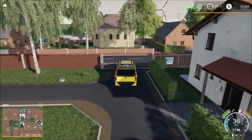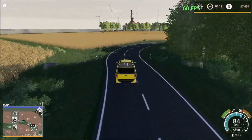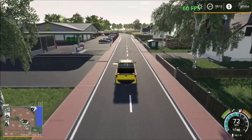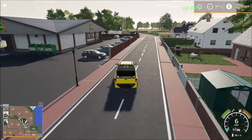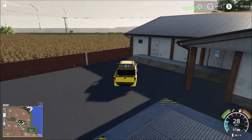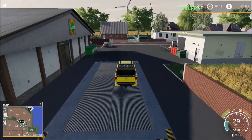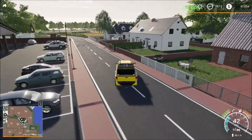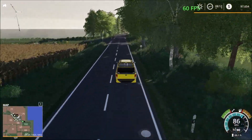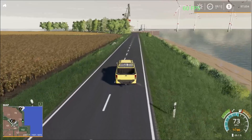From here we can continue on this road and this will take us straight to the port. It's a very cosplay-friendly map as well. Over here we have the sell point at the shopping center — so you come here, sell your crops and drive out. This road also takes us to the port. At the port there are two sell points.